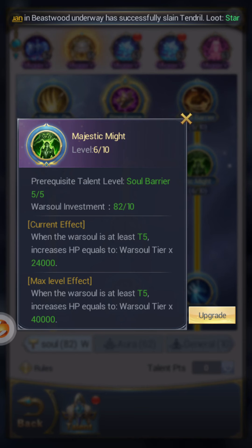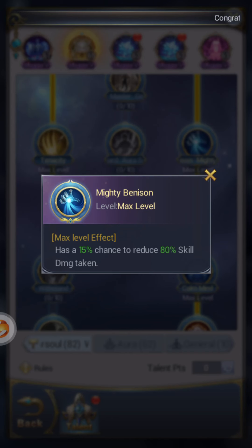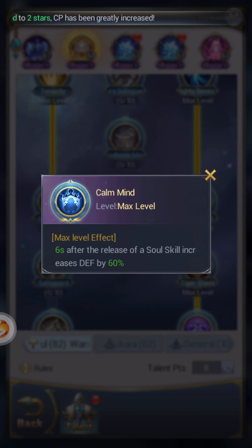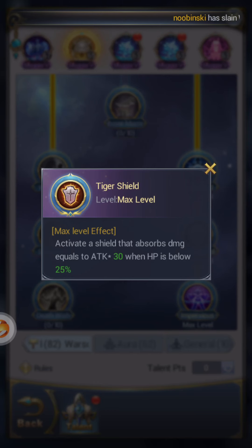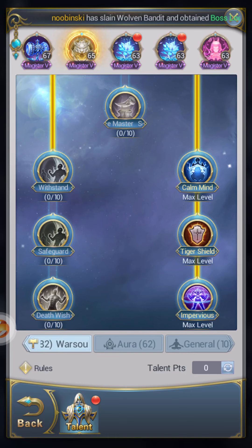I accidentally put six points into one I could have kept at five. Key talents here: has a 15% chance to reduce 80% skill damage — that's what you need. After the release of a soul skill, increase defense by 60% — that's another thing you need. Then Tiger Shield activates a shield that absorbs damage equal to attack times 30 when HP is below 25%, and finally has a 20% chance to nullify damage when attacked — that's pretty good.